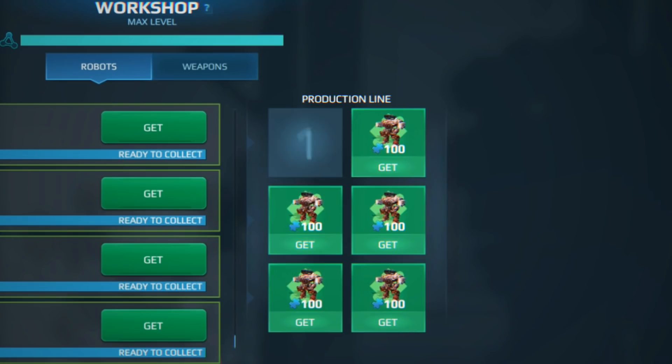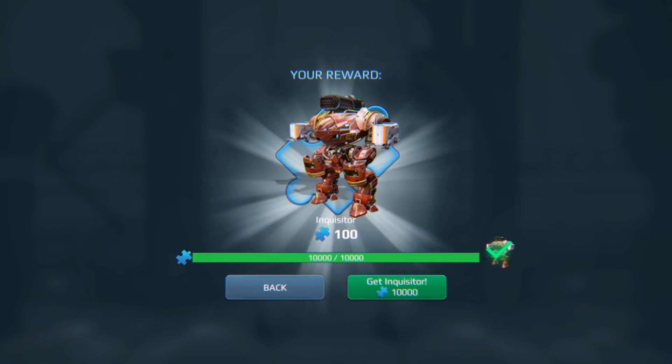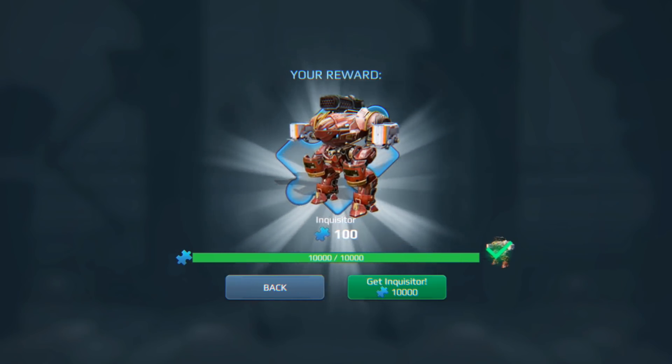Collect silver, get components, build everything you ever wanted to own, melt your enemies and have fun. This is the workshop in a nutshell — and it is finally coming. It's about time.